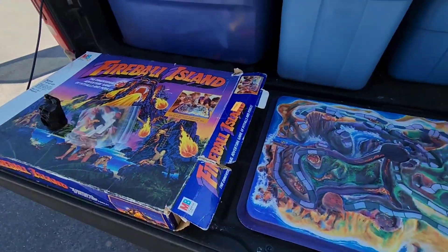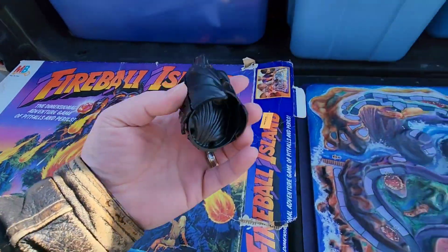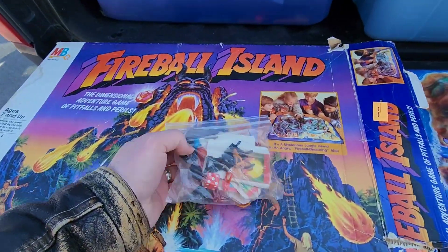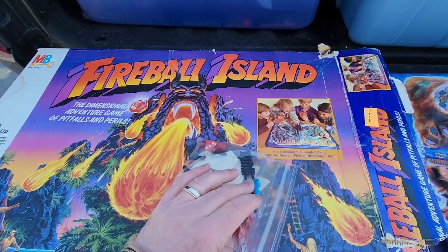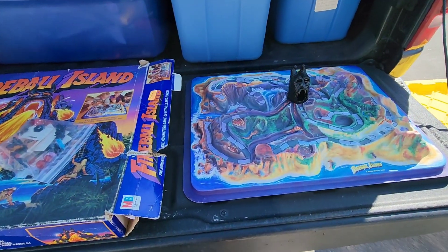You didn't think I was gonna put this away without checking to see if it had the pieces. This is gonna be fun — the kids will love this. You got the little idol that goes up there. I don't know how many fireballs, men, and bridges it's supposed to have, but it does look like there's a lot of pieces in there. Got some of the gem that goes in there, all the cards. Kids are gonna have fun with this one.